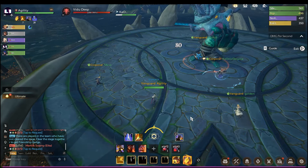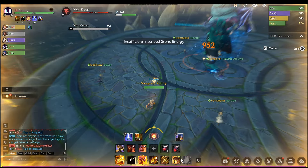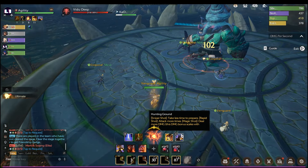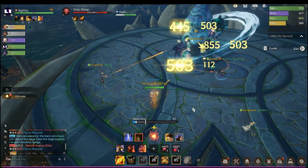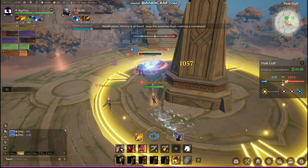In dungeons and raids it is easy because the bosses don't move that much. But in a PvP scenario it's hard to gain spectrum energy because of the frequent movement of enemies. However, if you have a good teammate that can cover you and let you free-hit from afar, you'll be deadly.